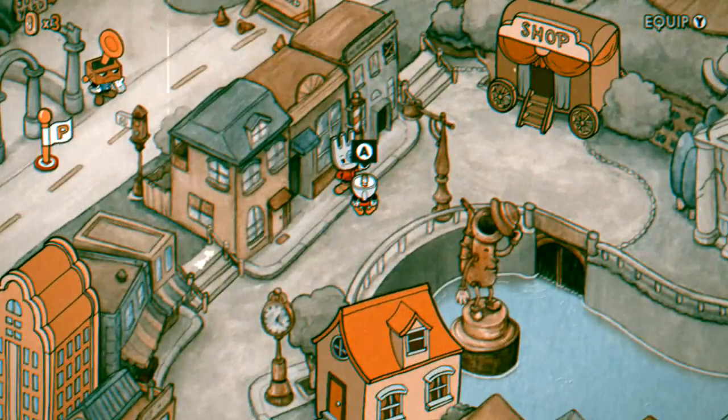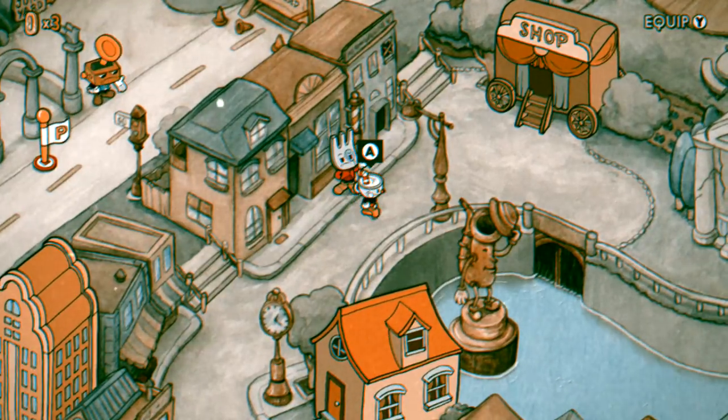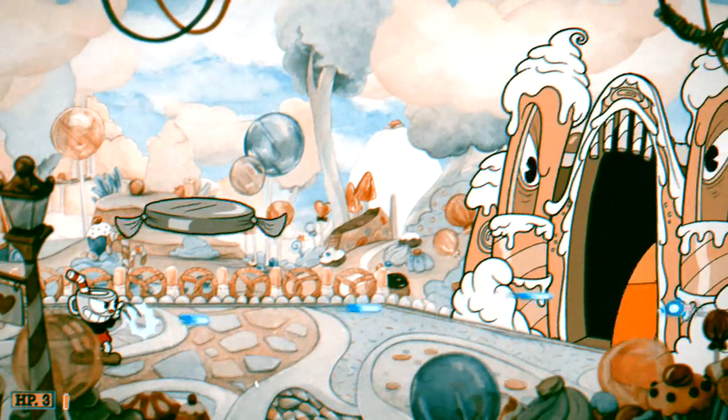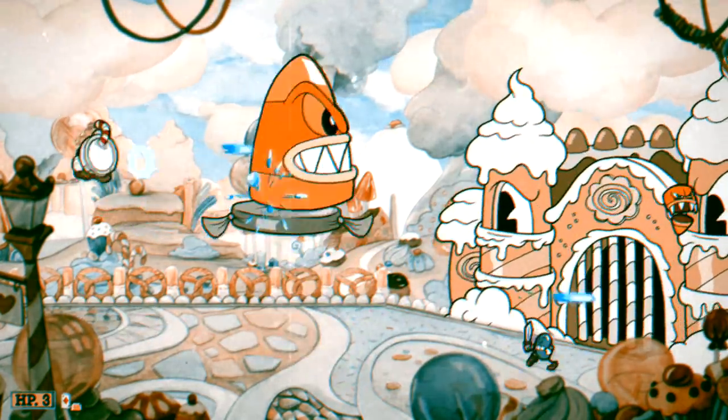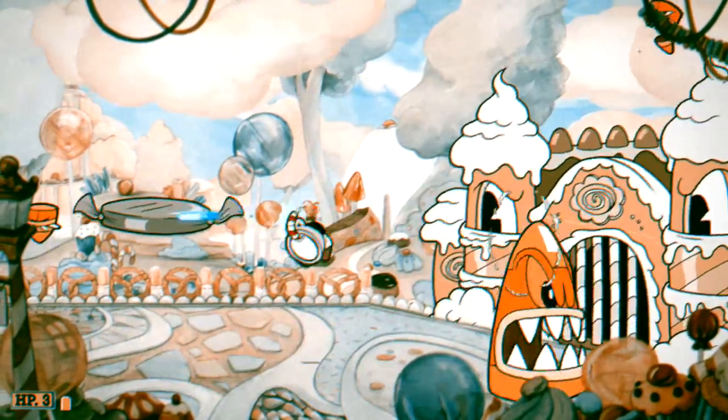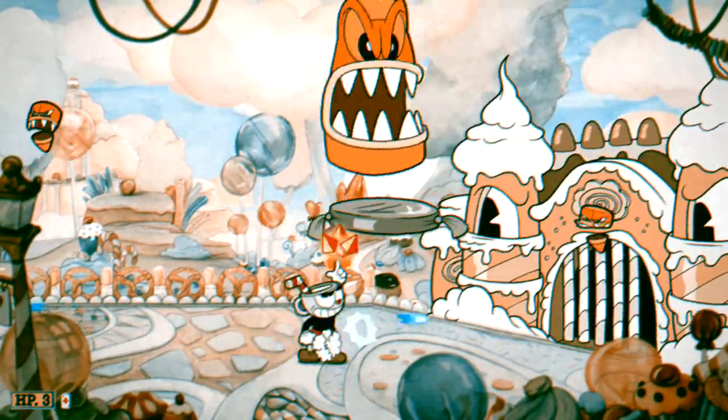Now unlike the black and white filter, which makes it almost impossible to play the game because of the pink parries not being seen, you can see most of the colors in 2 strip mode, although a lot of them will be changed quite a bit and most parries will show up in an orange type hue.